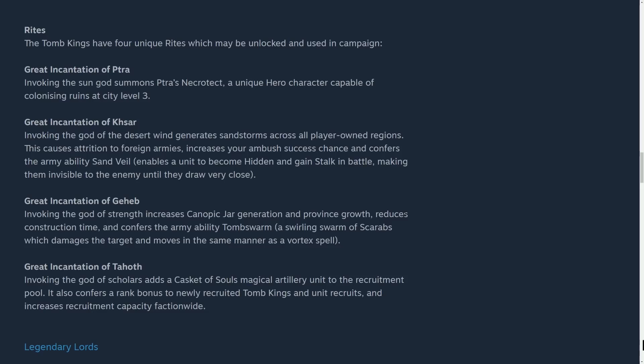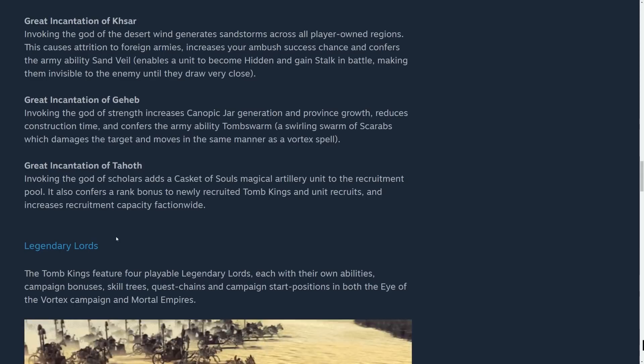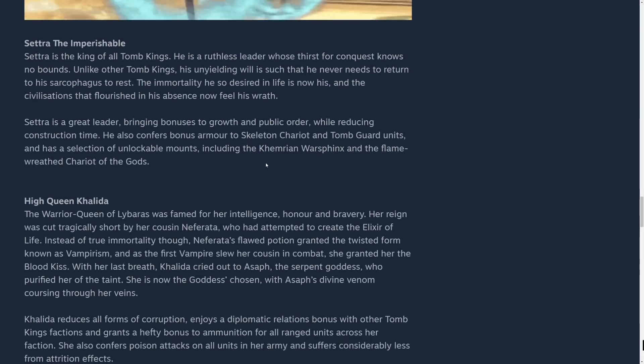The Great Incantation of Geheb invokes the god of strength, increases canopic jar generation and province growth, reduces construction time, and confers the army ability Tomb Swarm. So the tomb swarms are an army ability — like a vortex spell you activate just like the dark elves' army abilities. Then the Great Incantation of Tahoth invokes the god of scholars, adds a Casket of Souls magical artillery unit to the recruitment pool, confers a rank bonus to newly recruited tomb kings and units, and increases recruitment capacity faction-wide.